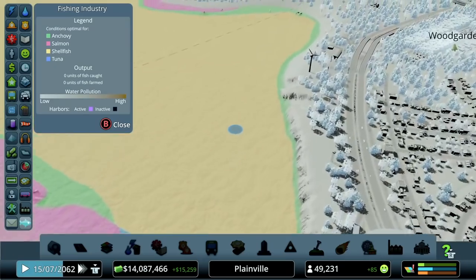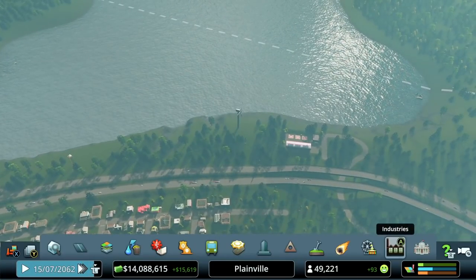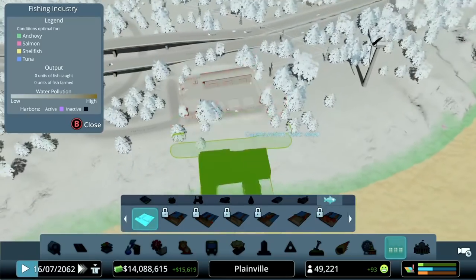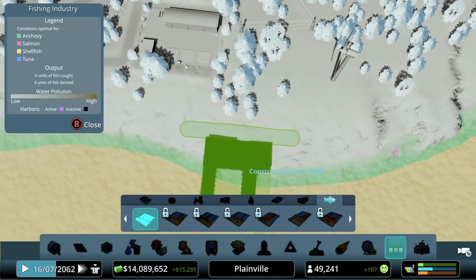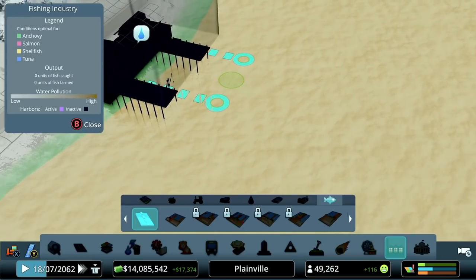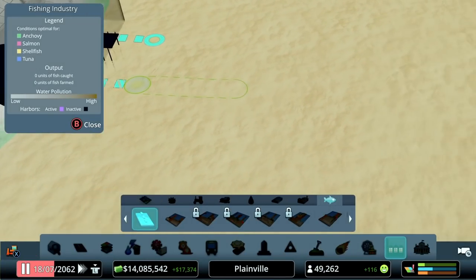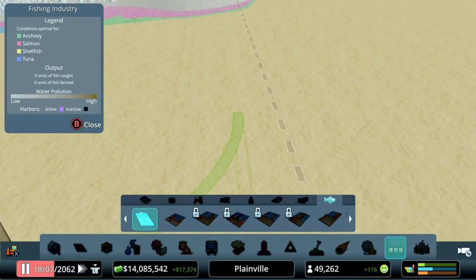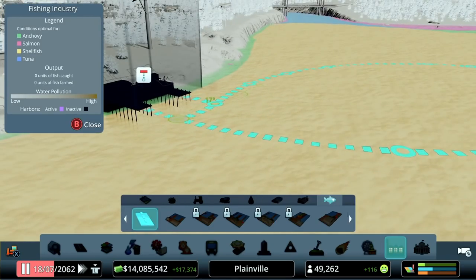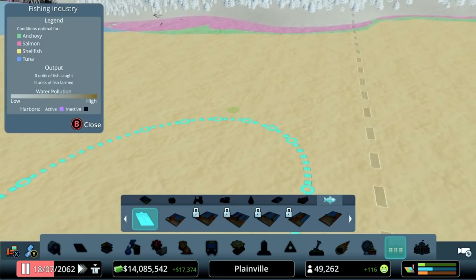So depending on what type of boats you run and where, that determines what type of fish you might pull back. Let's drop in a basic fishing harbor and connect this road. This is very similar to ferries — we need to create these roadways. Let's pause it and freeform it. Where we send them determines the type of fish they pick up. So if we loop the route back around like this, we'll create a fishing route that in this case is only going to pick up shellfish, because it's the only type of fish available within that route.